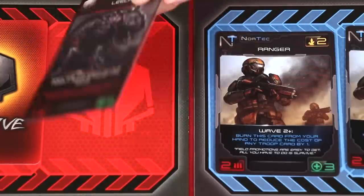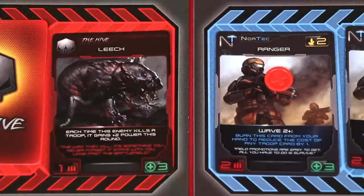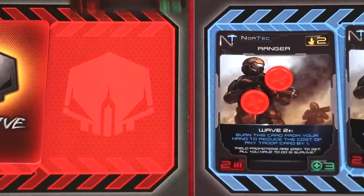Our troops are deployed, geared up, and ready. Aliens are arriving — we have to deal four aliens from wave one into each lane, then fight them. Luke goes first. We reveal the first enemy: a Leech! It says each time this enemy kills a troop, it gains plus two power this round. Luke chooses to fight. His Ranger does two damage to the Leech, the Leech does one damage back. They fight again — two more damage kills the Leech. The Leech is defeated and we slide everything forward.